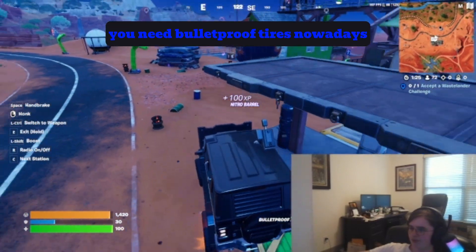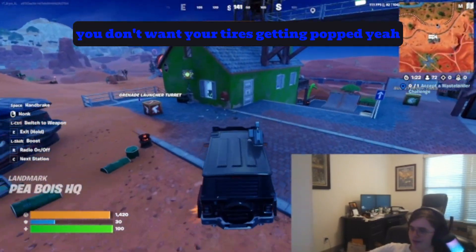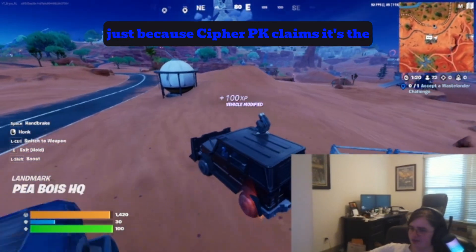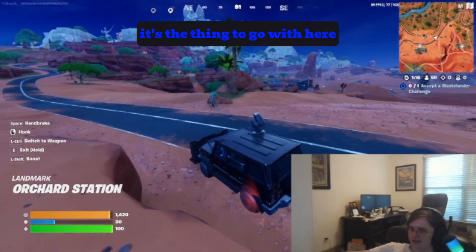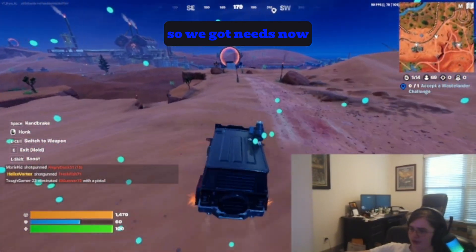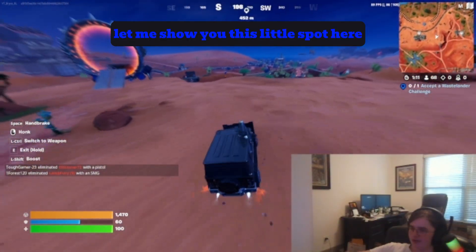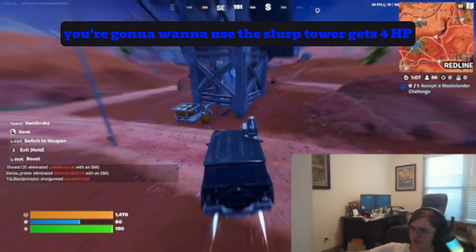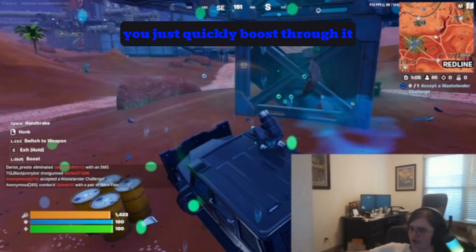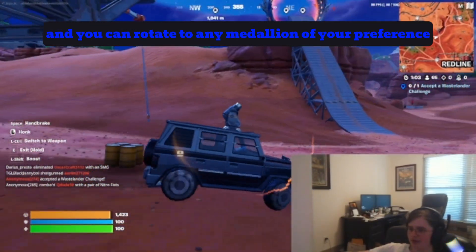Here are some bulletproofs — you need bulletproof tires nowadays, you don't want your tires getting popped. We'll switch to nades, since Cypher PK claims it's the thing to go with. We've got a Slurp Tower here; you're going to want to use this Slurp Tower to get up to full HP. You can just quickly boost through it and rotate to any medallion of your preference.